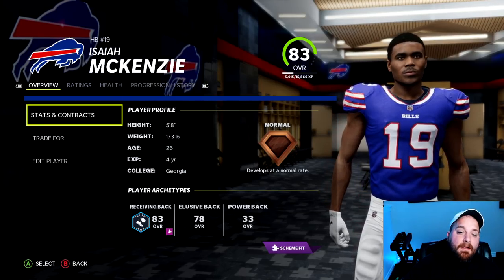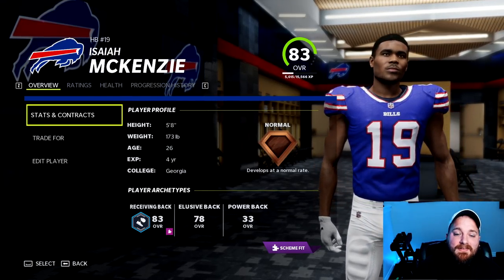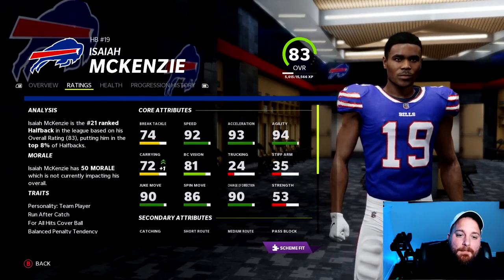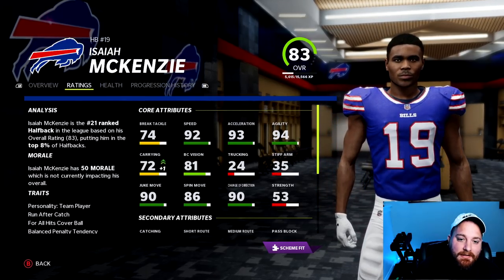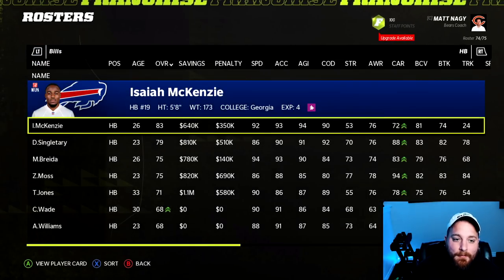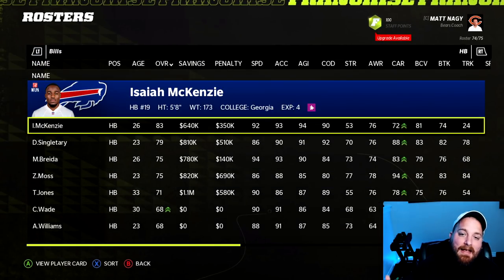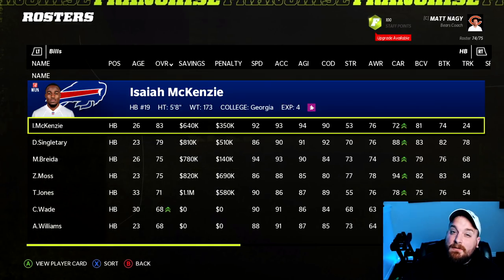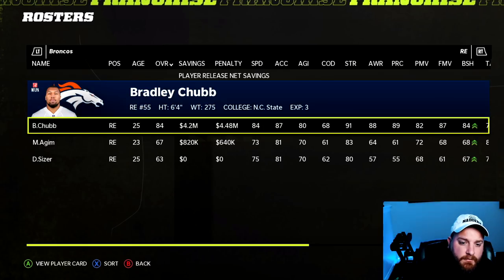For the Buffalo Bills this one is very easy — wide receiver Isaiah McKenzie goes from a 74 overall wide receiver to an 83 overall running back. Very good skill set: the ball carrier vision, change of direction, acceleration, and overall athletic ability. For a running back room that doesn't have a proven guy yet, this is a massive upgrade and the best position change on this team.